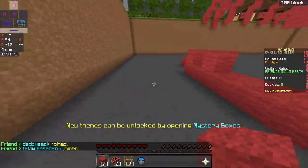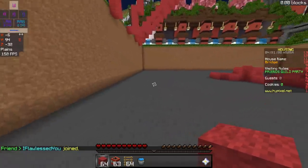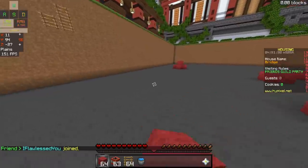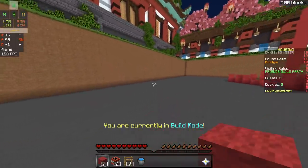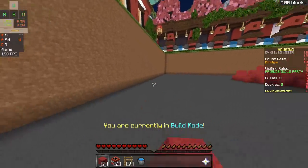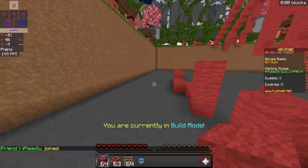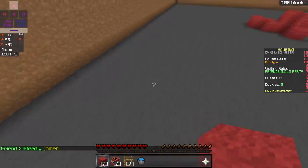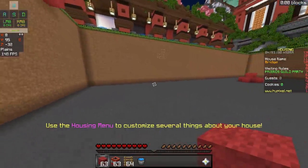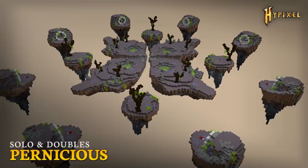Another item that's really good in solo Bedwars 1v1s is fireballs. Fireballs are really only good on Pernicious and Zarzul because they have a fast iron generator. You're not really going to be able to use fireballs on maps with slower generators, like Hollow or Glacier. You might be able to use them on Lighthouse as well because it has a relatively fast generator, but they're really only best for a map like Pernicious or Zarzul.